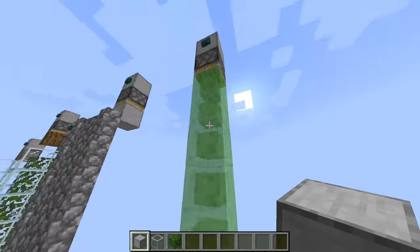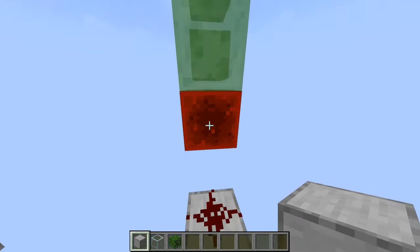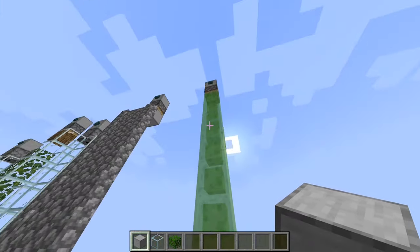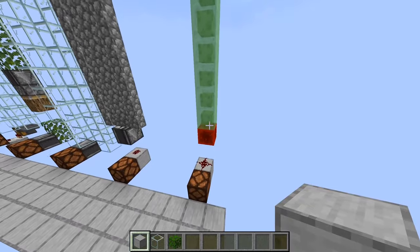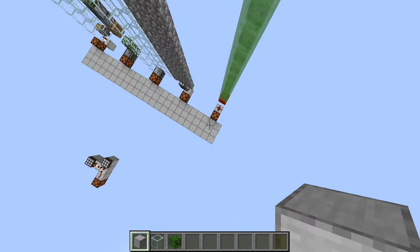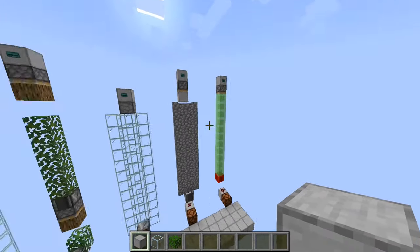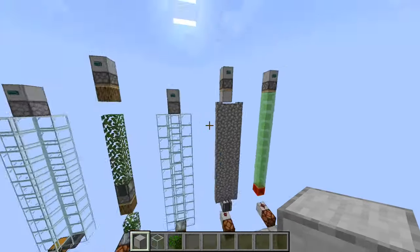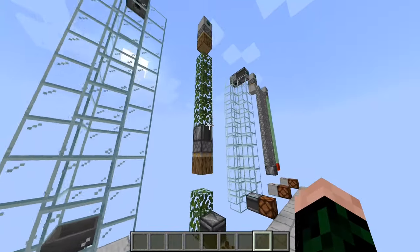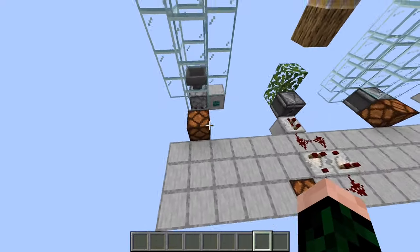And of course there is the old trustworthy slime blocks with a redstone block on the end. You want 11 slime blocks and the 12th is your redstone block, because a sticky piston's push limit is 12 blocks and you can't push more than that. A shorter version would obviously work as well. This also works with honey blocks, though slime is probably more accessible.